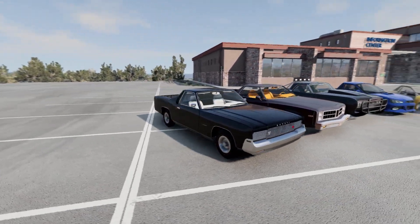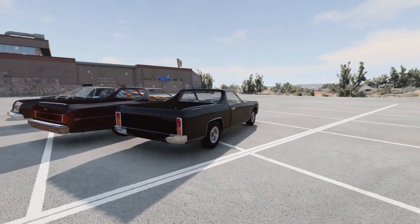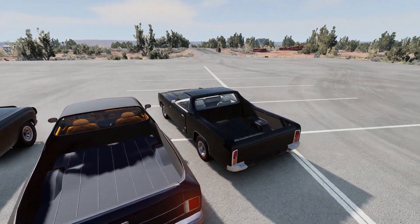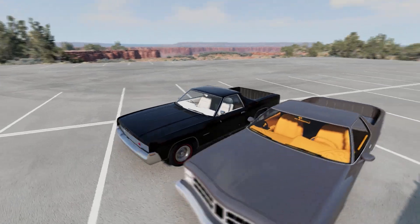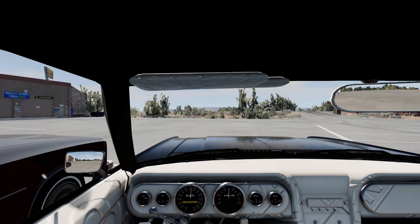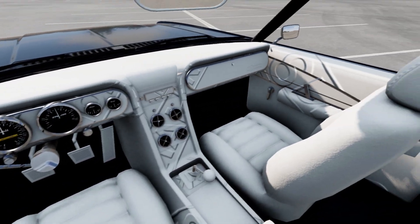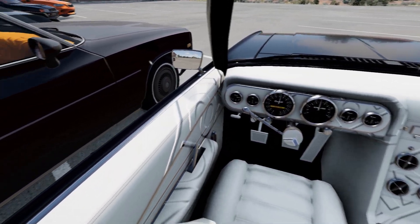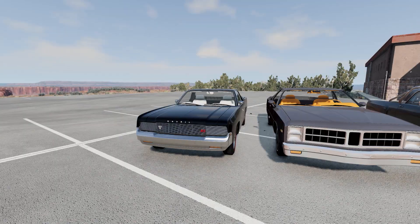Starting off with the Gavril Barstow. When I downloaded this mod, it did not show up — it didn't work. But you can unzip the file and move the Barstow folder into a Vehicles folder in the game and get it to at least show up. Unfortunately, if we look inside here, we see no textures. Although that is actually a cool effect just because of the white — that's actually kind of neat.